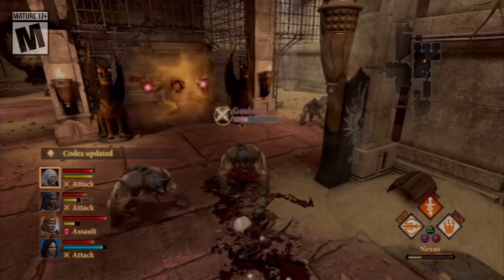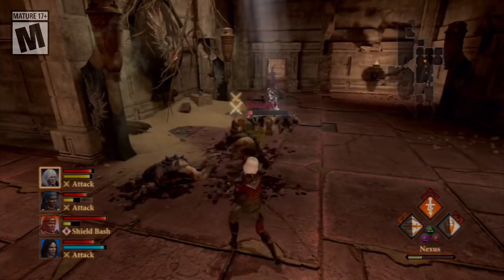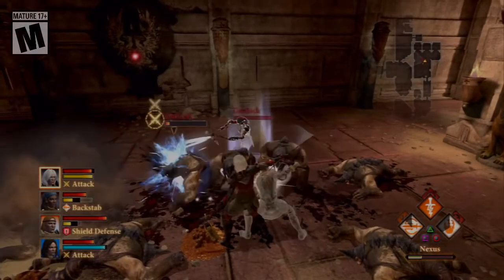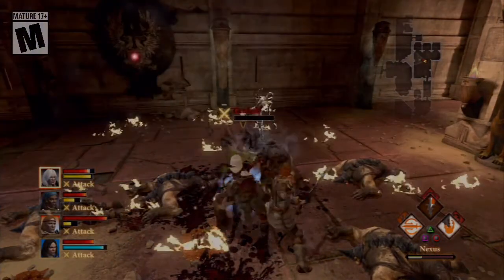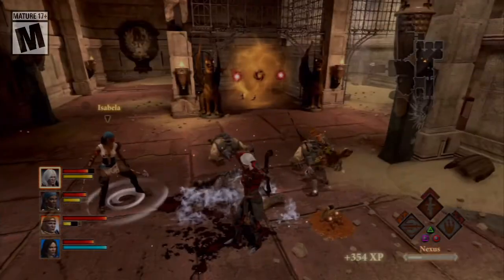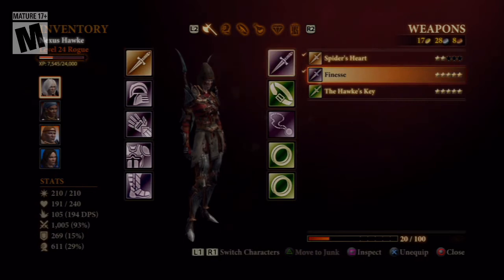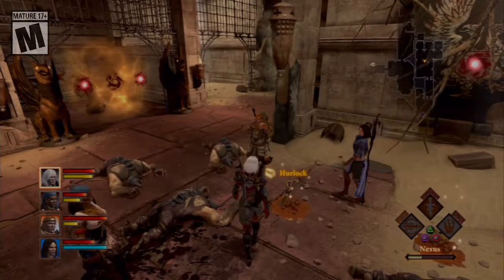I'll explain the glowing lights in a second. You guys can die now — I know you can. I must switch my daggers around. There we are. Wait. There we go. I don't know why, but this on the offhand looks weird.